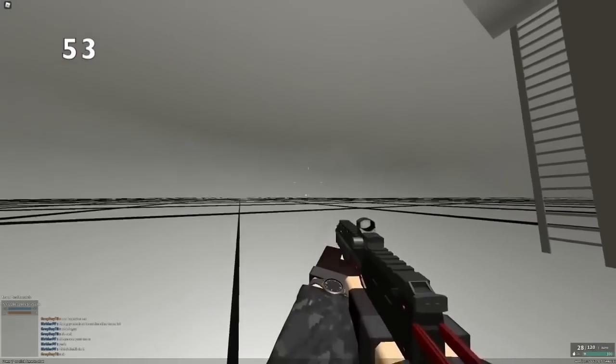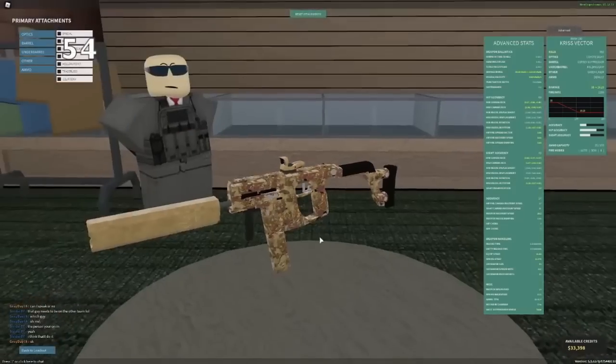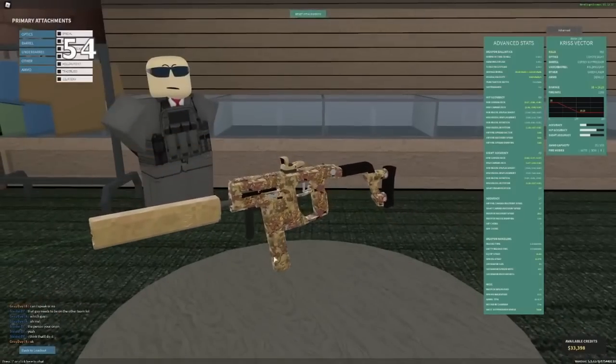Hollow points on the MP7 can be kinda cracked, because it's basically just a low-rank Vector. Speaking of the Vector, back before the 9mm conversion, people were always talking about giving it an extended mag. However, it already has an extended mag. The default mag is actually a 13-round capacity.